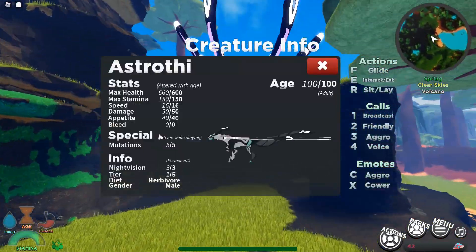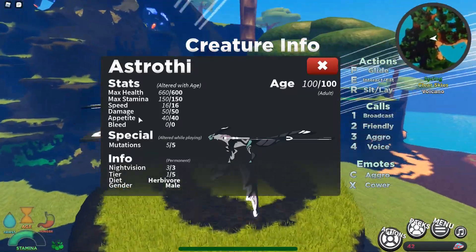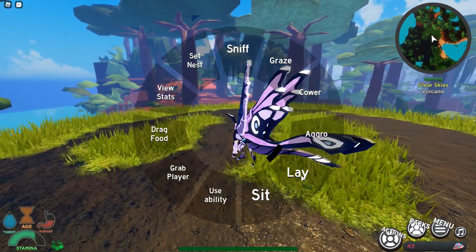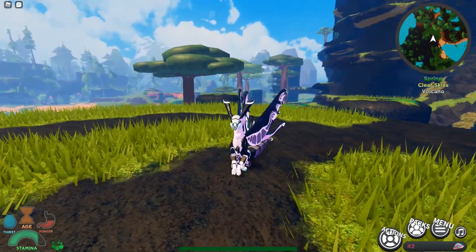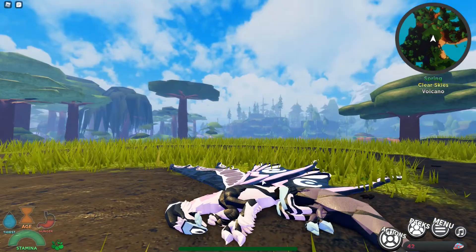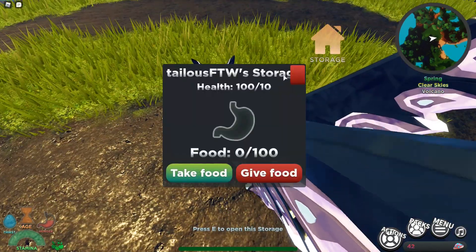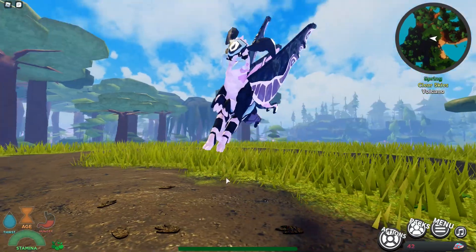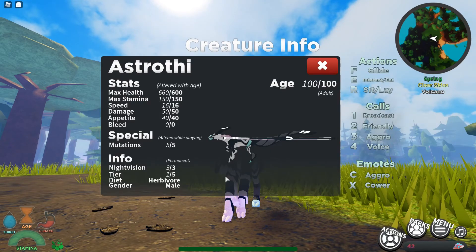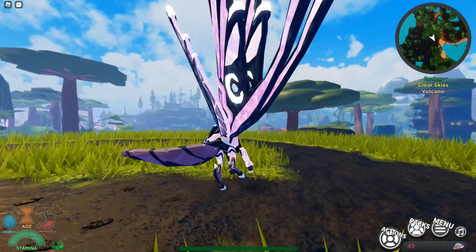We've talked about the creature, the way it looks, its stats, and how you get it, and we've listened to its calls. Let's also see what the sitting animation looks like — it's the same as many others. The laying animation is alright, and the nest is the same as the herbivore nest. It can also hover, which is funny.